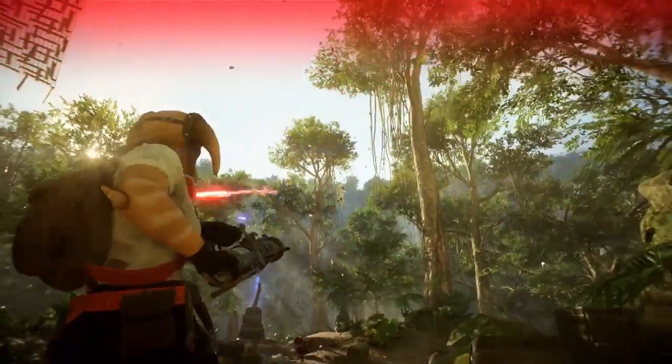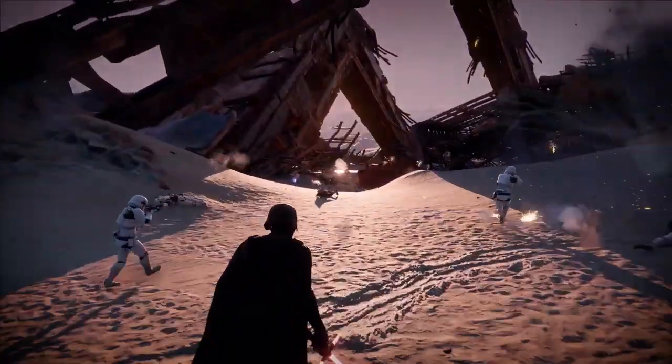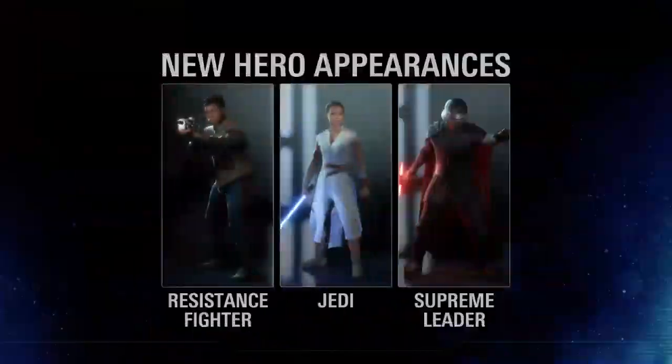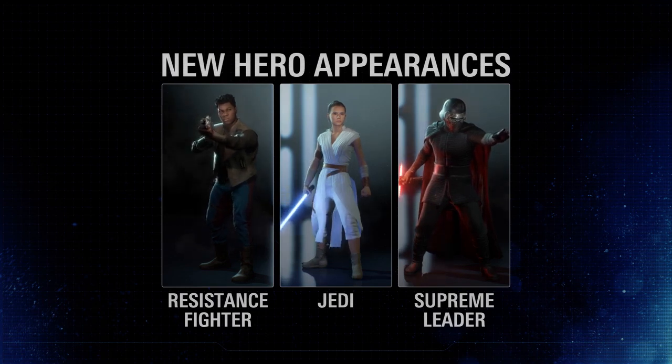In December, players will set foot on Ancient Klaus in Co-op and Heroes vs. Villains. Furthermore, three other sequel-era locations are added to the co-op rotation, and Finn, Rey, and Kylo Ren get new appearances inspired by The Rise of Skywalker.